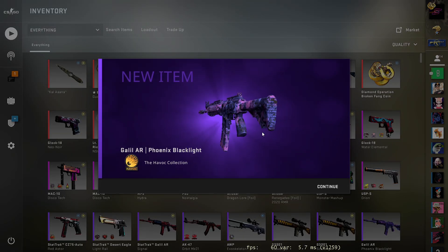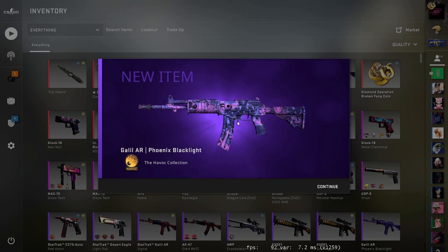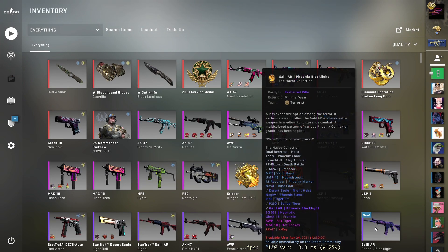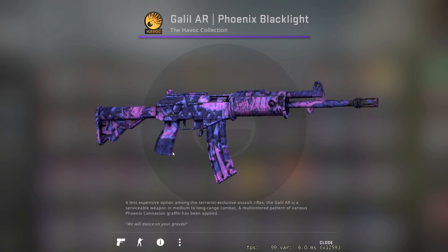And the Phoenix Blacklight — which is a decent profit of 10 dollars. That's it for today guys. Hope you enjoyed this video and don't forget to like and subscribe. Join my Discord server for more and check out the description if you want to enter some giveaways. I'll meet you in the next one. Peace out.